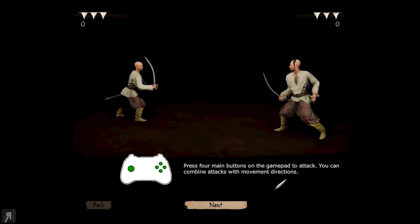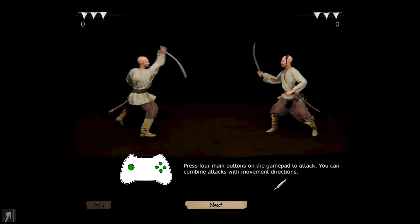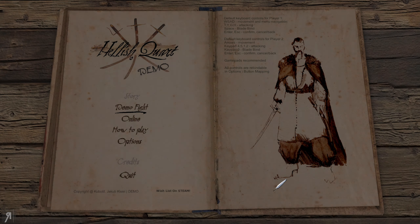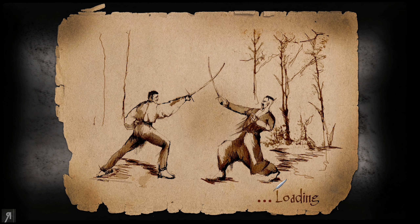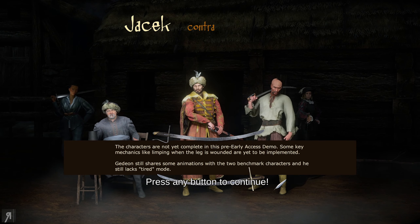Anyway, there's a how-to-play and a basic tutorial here. You can see: press the four main buttons on the gamepad to attack. Obviously I do not have the four main buttons, so what I will be doing is pressing T, Y, G, and H - those are the attack buttons for the keyboard. Default keyboard controls for player one: W, A, S, D, T, Y, G, H, and then Space is blade bind. I actually don't know what that is, but we're going to find out.